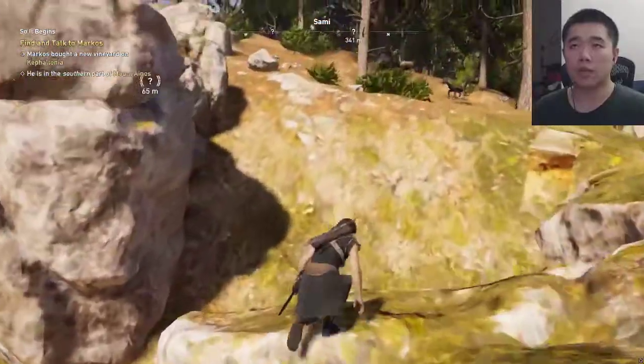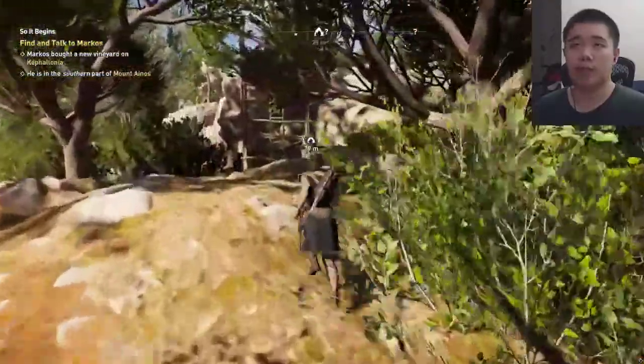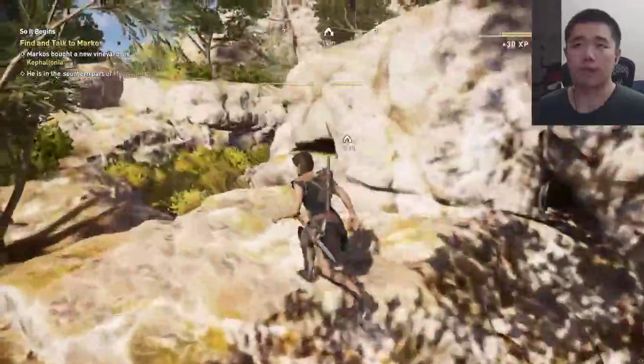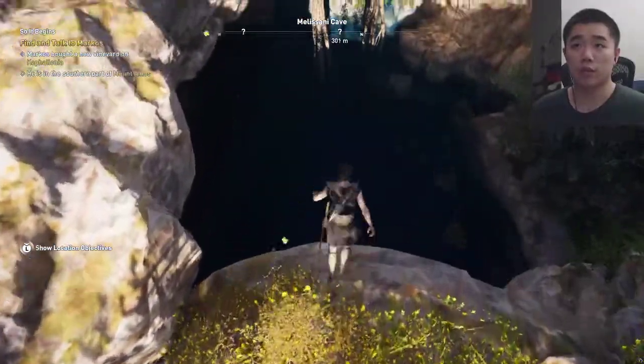Probably not anything super worth it. Must be like a couple drachmai here or there. I gotta learn how to pronounce that — drachmai? Melissani Cave. Find... Anagamata... Whoa. Do I just jump in? Alright, let's jump in!